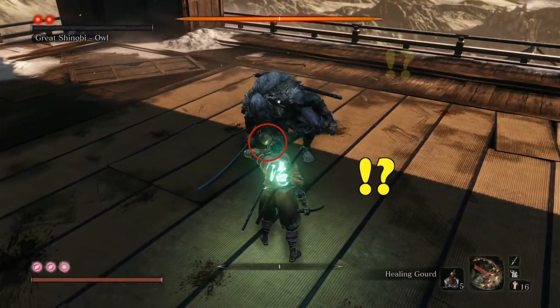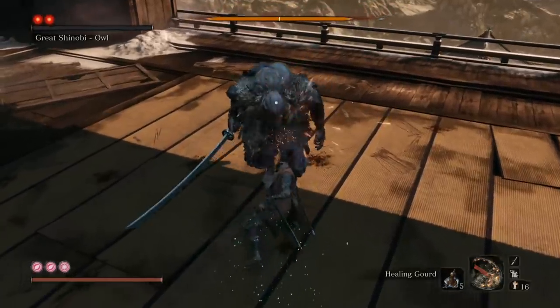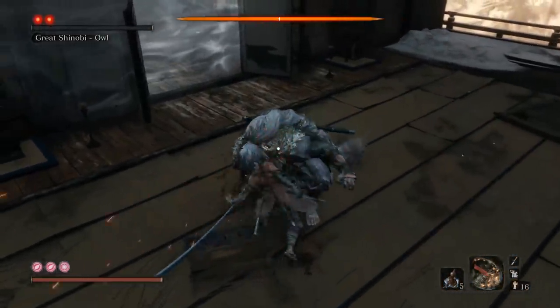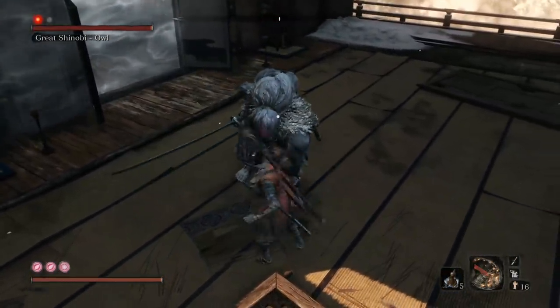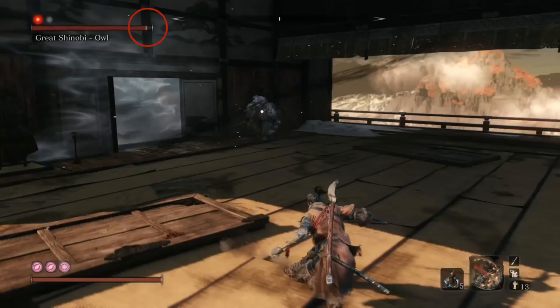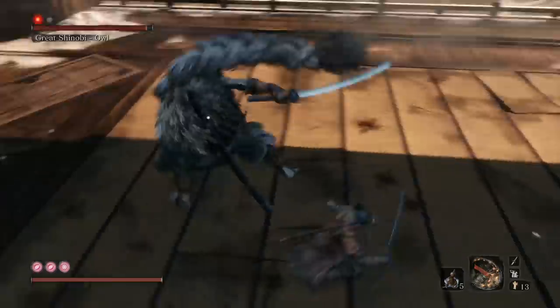Okay, I don't know why I didn't go for the death blow — my brain malfunctioned and I decided to heal myself instead. I hope this has happened to you and I'm not the only one. But it doesn't matter — I still got the death blow. When we get that death blow, try to get a few attacks in. I did a mortal blade — if you're curious how much mortal blade does, it looks like about 5%. Try to get a couple attacks in and then get out.